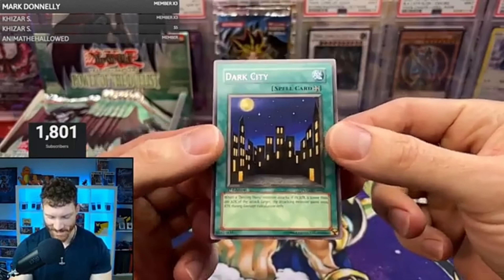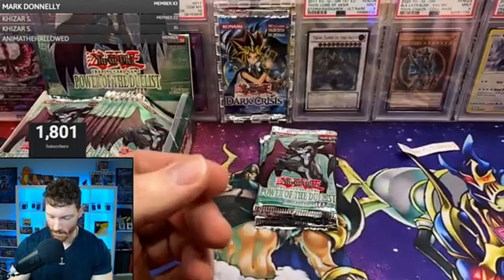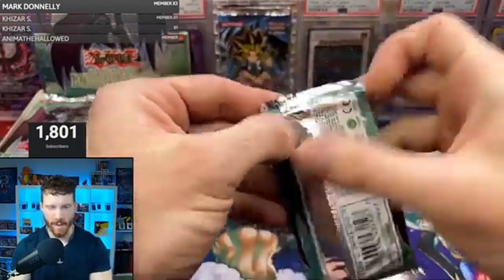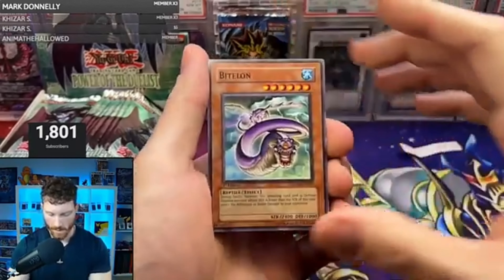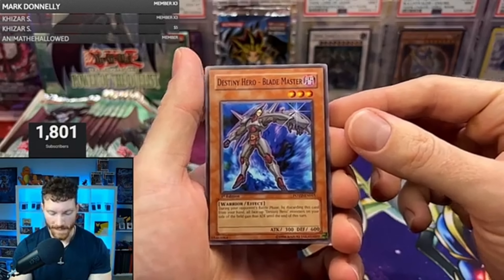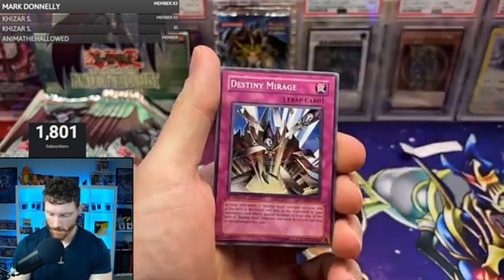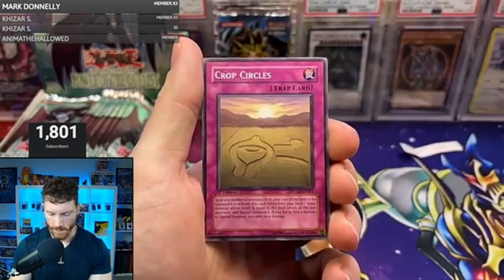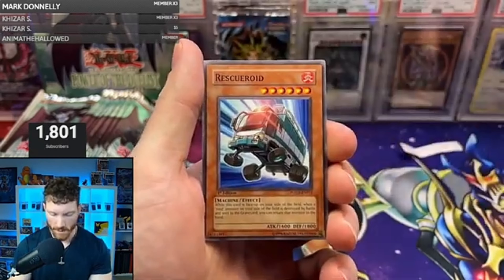Here we go — five beautiful packs of Power of the Duelist for my guy Michael P. Sutton. Let's see what we can do. Good luck, Mike — everyone wish him good luck in the chat. We want everyone to take home something good in this break. I just completely ripped that first one, so never mind salvaging that one. We've got four other packs.